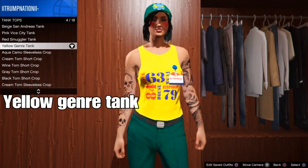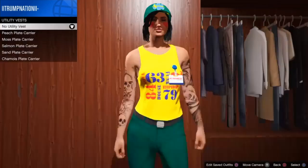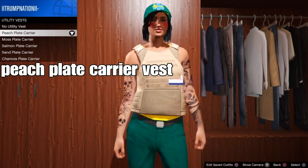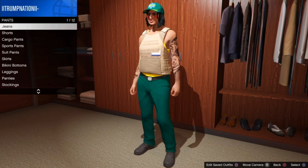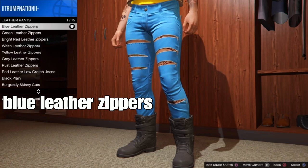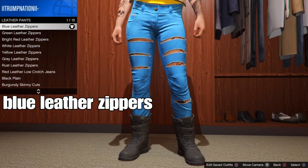Select this tank top. The next step is simple — back out and scroll down to the interior vest. From there, we want to select the peach plank canvas. Any type of canvas of your choice works the best. The next step is simple — for pants, go down to leather pants. From there, select the blue leather zippers — or any type of blue pants of your choice.